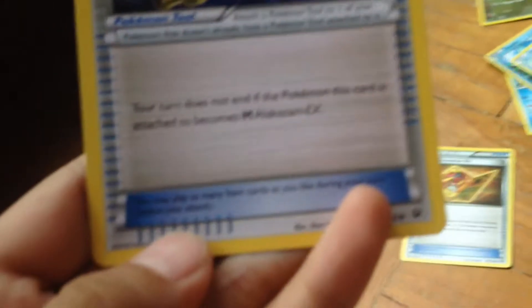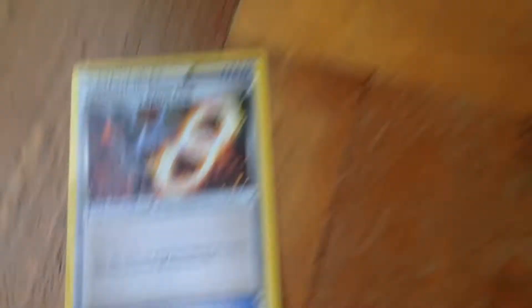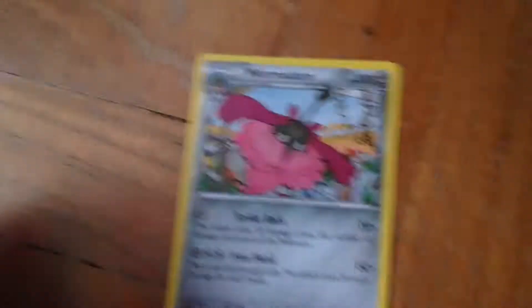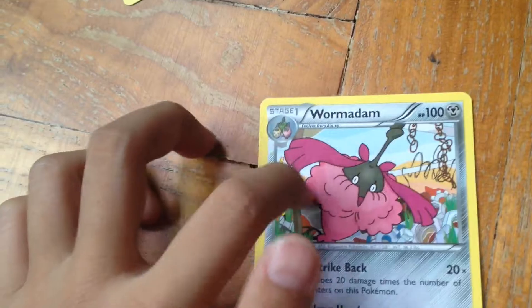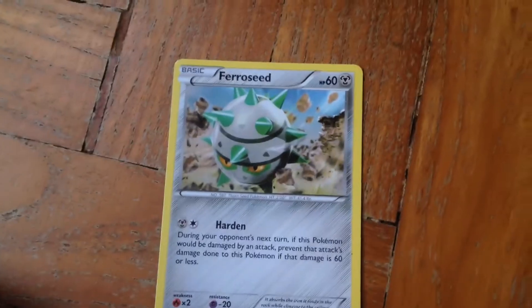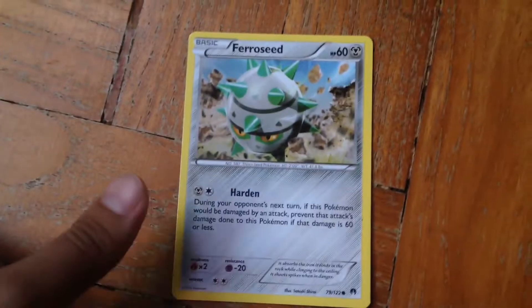If you didn't pause the video, I'm gonna be moving on to the next one. It's actually raining heavily just now. And this is the Alakazam Spirit Link — your turn does not end if the Pokémon this card is attached to becomes Mega Alakazam EX. It's basically the same as this one too.